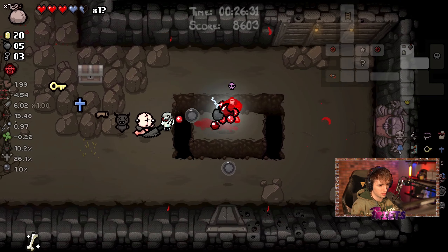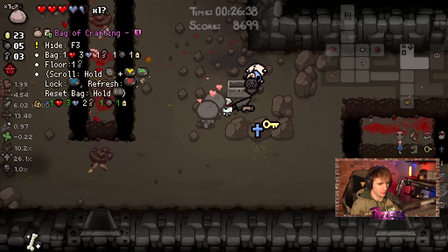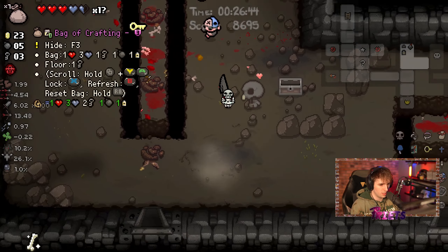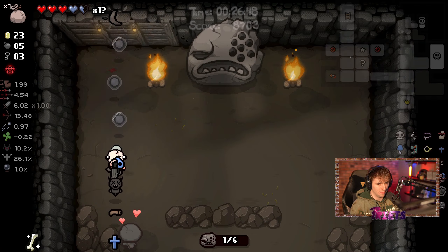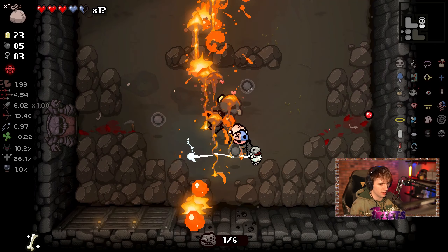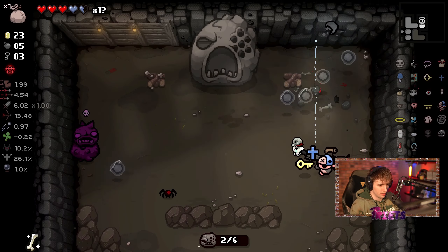Let me in there. Both of those items in the secret room are trash. It says there's a key somewhere — I don't see a key. Bag of Crafting — you've just got to be careful. Make sure you have enough consumables to open up all the given rooms, because item rooms are always going to be better than the Bag of Crafting for the most part.